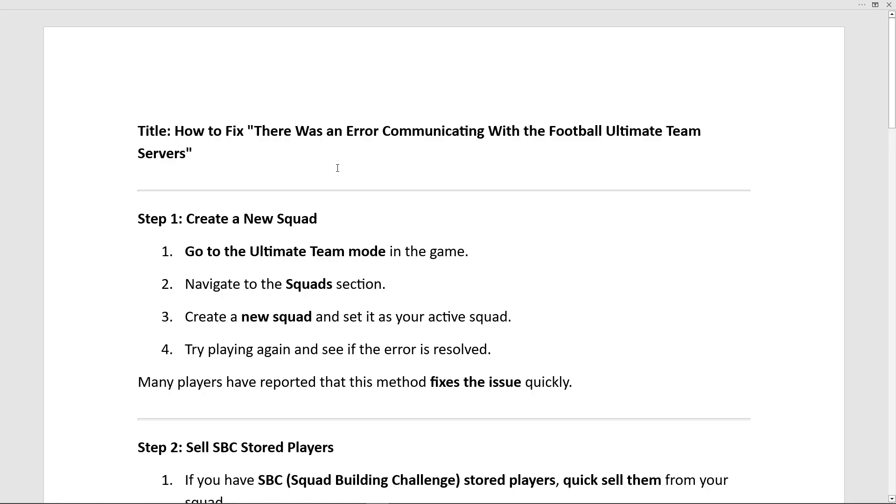In this video, I will show you how to fix the 'there was an error communicating with the FIFA Ultimate Team servers' error. Go to Ultimate Team mode in the game, navigate to the squad section, and create a new squad and set it as your active squad.